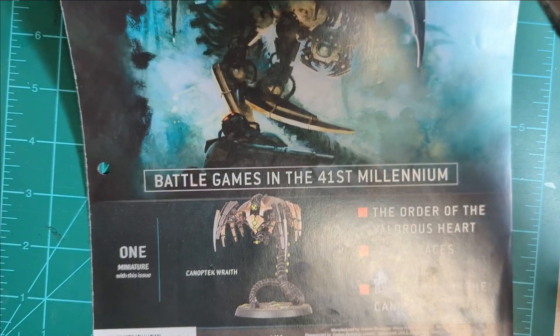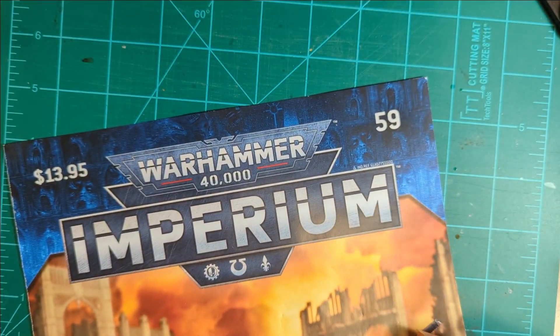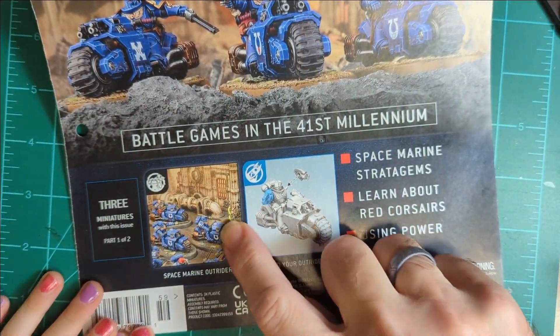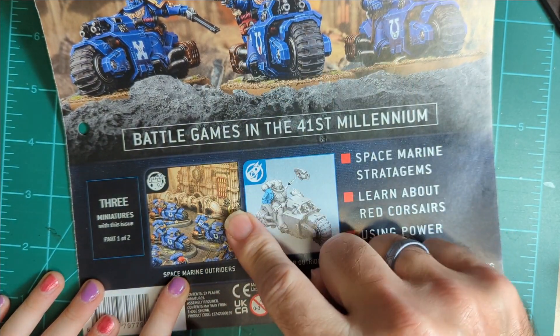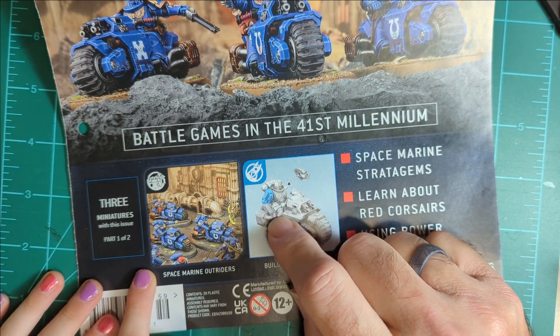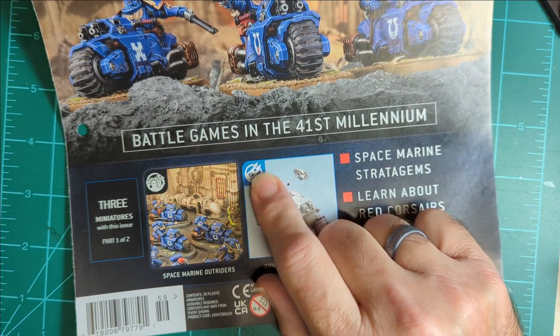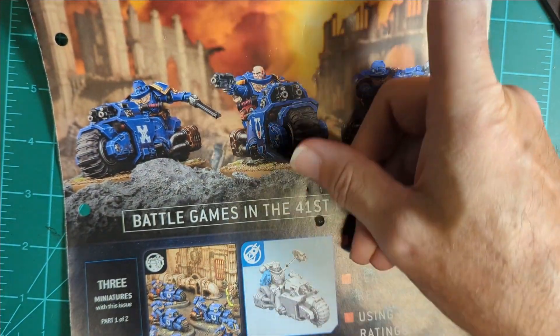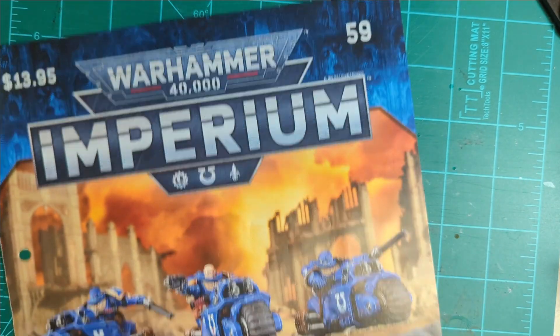The second choice is from issue 59 - it's our first Space Marine model in a while, the Space Marine bike. I think we've actually got two or three bikes in already - maybe all three came in, I'm not sure they came in 59 but I think we've got all three of them.